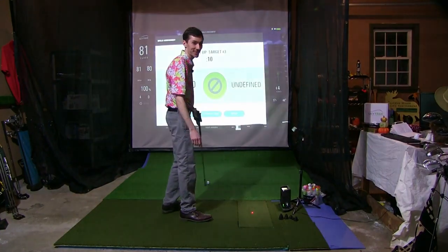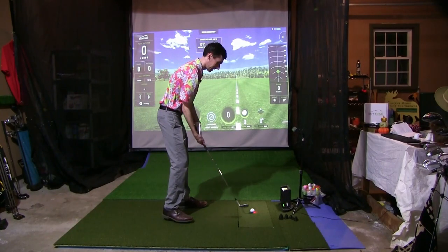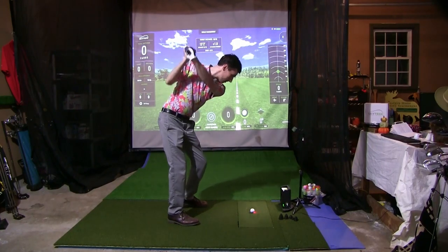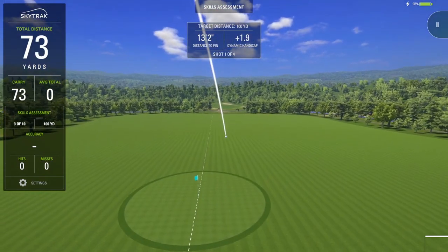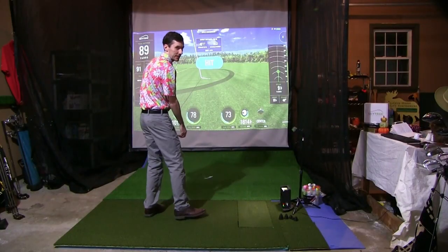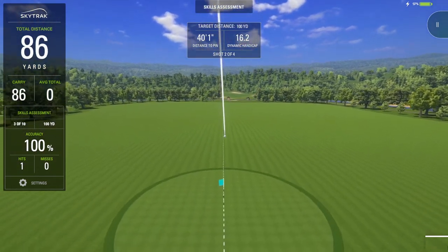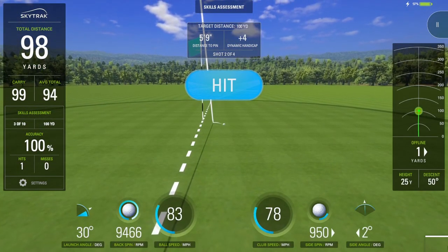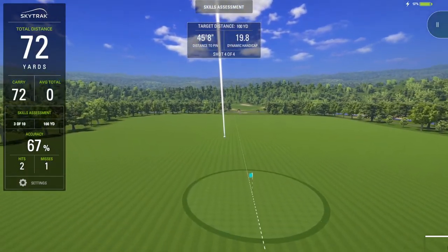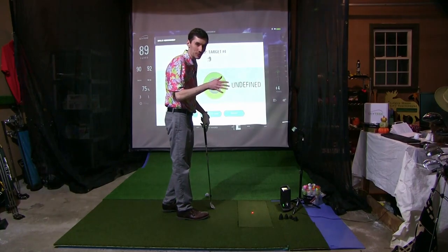Next distance is 100 yards — apparently I should just leave myself 80 yards on every hole and I'll pretty much hole out. This is a full swing 56. The full swing puts quite a bit of fade into it but I still like it. Second one is much better on line and distance — probably lands pin high and spins back. Third was a little chunky with some dispersion, but not terrible.